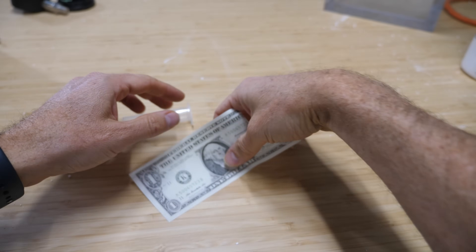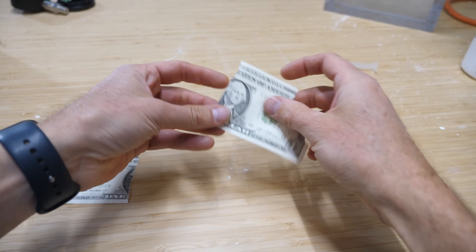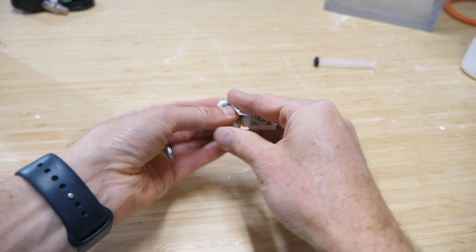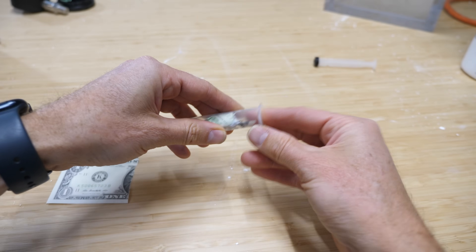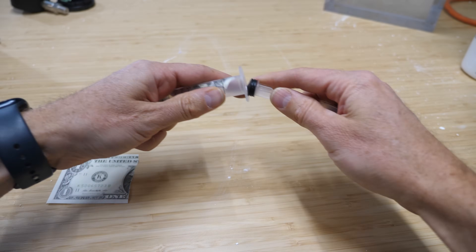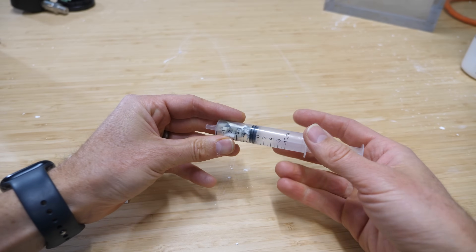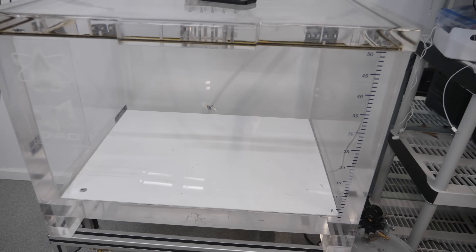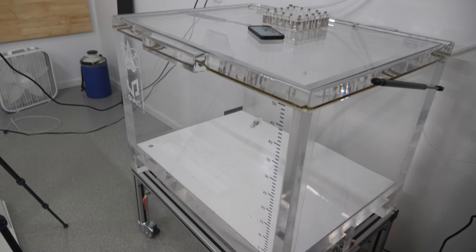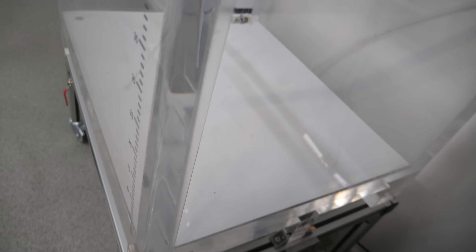Now that we know it'll ignite in a vacuum, let's make our rocket. To do this, I need something transparent that I can shine my laser through, so let's use a syringe. I'm just going to put the flash paper inside the syringe and then glue the plunger so it can't come out, so the pressure can build up. Got it hanging in there, completely suspended. After it's glued, the only way the gas can come out is through the tip of the syringe. Once the gas starts pouring out, it should send the syringe flying in the opposite direction.